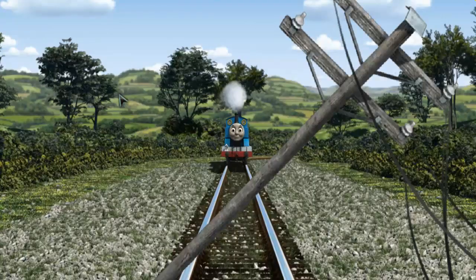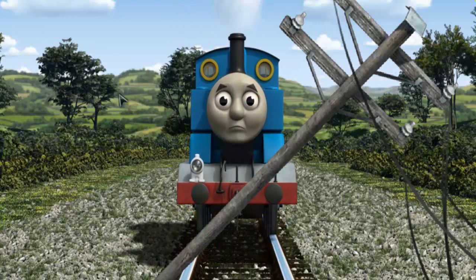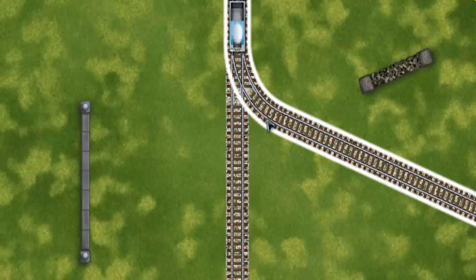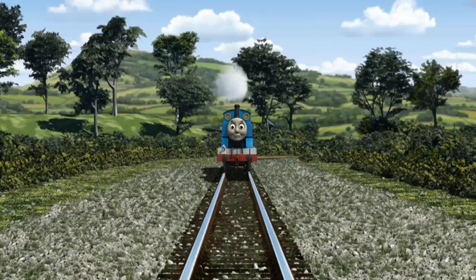Huffing and puffing, Thomas set out for Knapford Station. Suddenly, the tracks were blocked. Thomas had to stop. He needed to go a different way. Show Thomas the track that goes nearest to the shortest wall. Full steam ahead!